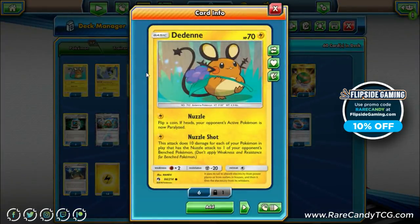Emolga can search out Pachirisu and freely retreat into it — another huge boost the deck got. We also have one copy of Dedenne, which also has Nuzzle. It's more of a tech Pokémon. Nuzzle Shot for one Lightning does 10 for each of your Nuzzle Pokémon to one of your opponent's benched Pokémon. This is mainly for the Lost March matchup, since 210 is a pretty easy number for them to hit. By putting early pressure on Hoppips before they can get going, we can keep their damage output in check.